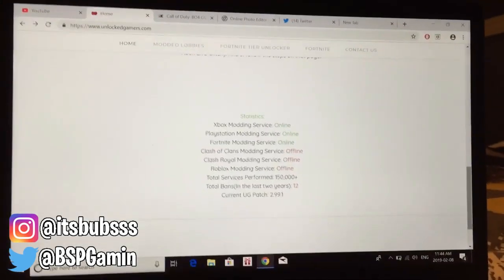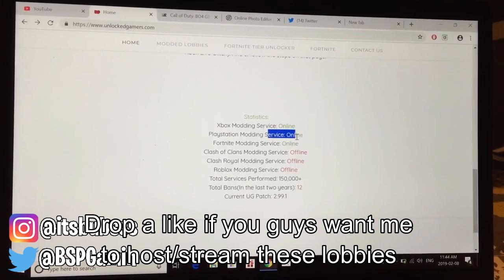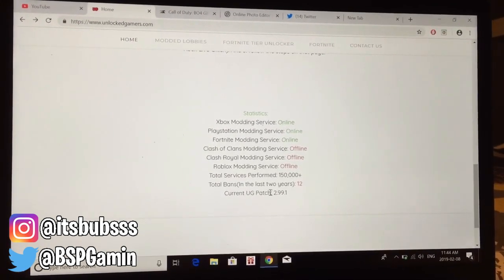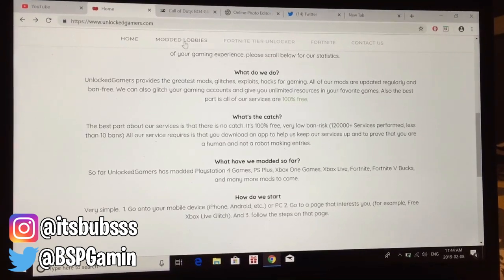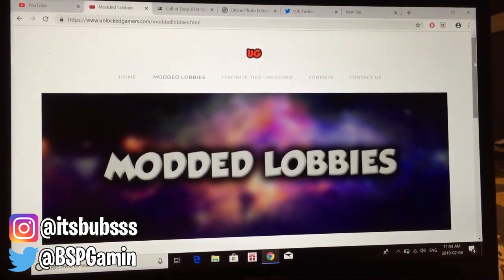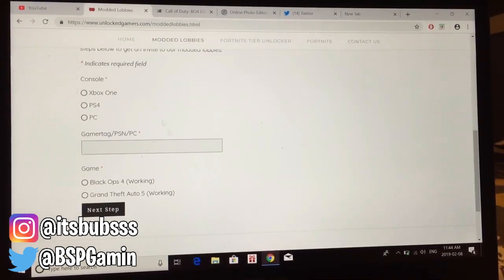Go to the website called unlockedgames.com — if you guys can't find it I'll have the link down below. When you're on the website make sure that your console says online and the patch is at 2.99.1. If you guys are from a different country it might be different and it might not work for you, so keep that in mind.